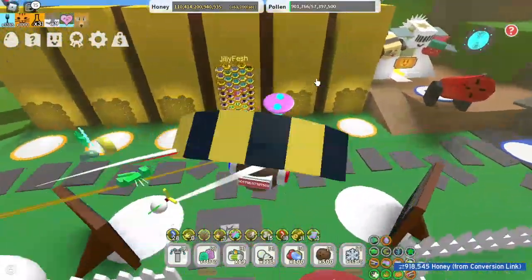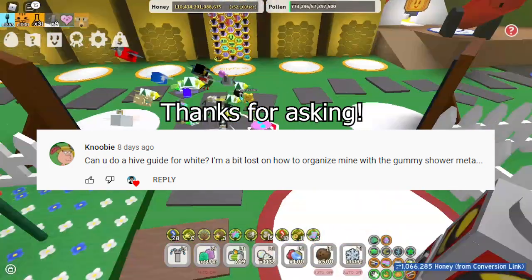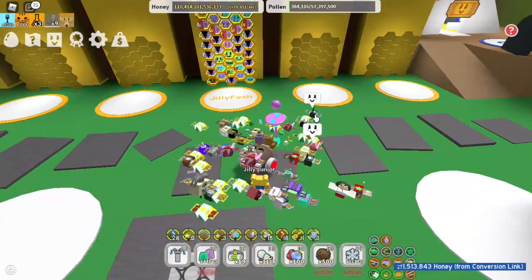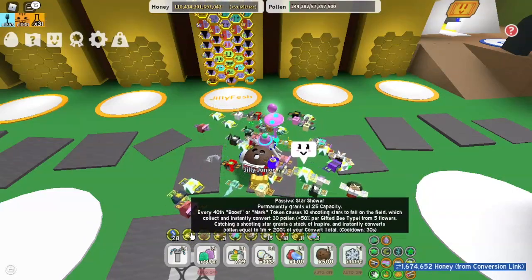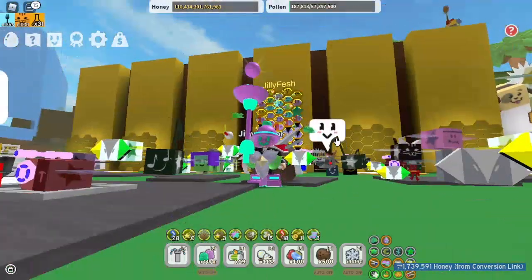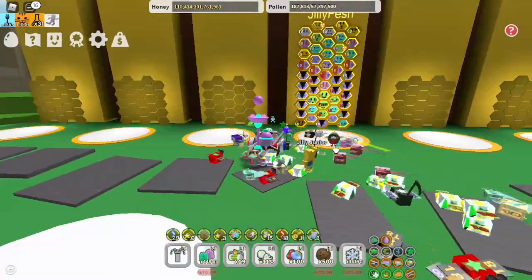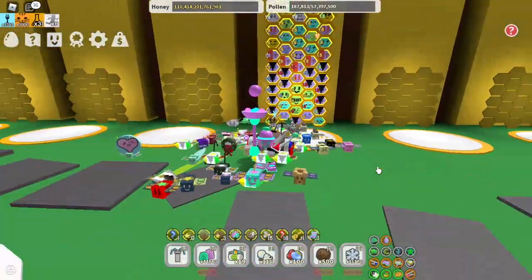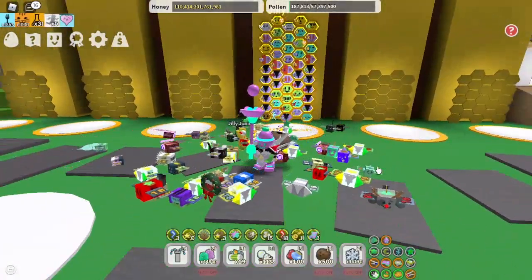A lot of people are wondering how Gummy Shower works and want a guide on a hive build and how we're able to convert during boosts. The reason you have Star Shower is to convert, and all Star Shower does is make you collect more — so how is that helpful? This is the kind of thing that would normally be in Beastworm 101, but I'm going to wait until all the new sprinklers and bags come out first, so consider this a temporary answer.